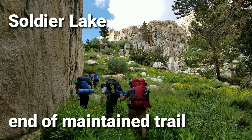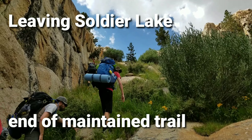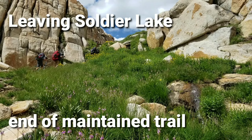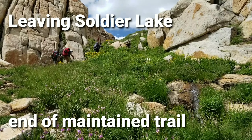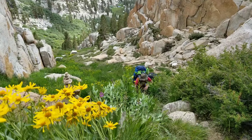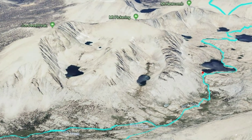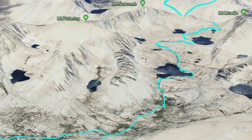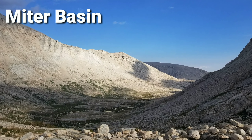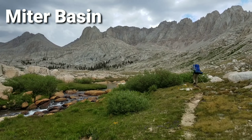Soldier Lake is the last site of maintained trail before entering Mitre Basin. Leaving Soldier Lake at elevation 10,800, you climb up roughly 500 vertical feet and about six-tenths of a mile to enter Mitre Basin. Mitre Basin is a large, beautiful basin drained by Rock Creek and is not often visited. Cross-country travel in Mitre Basin is easy — one only need travel up Rock Creek.